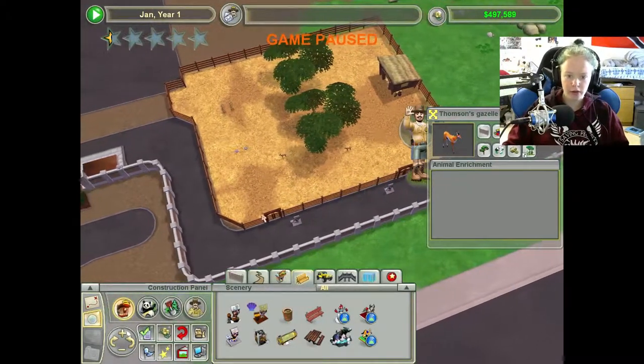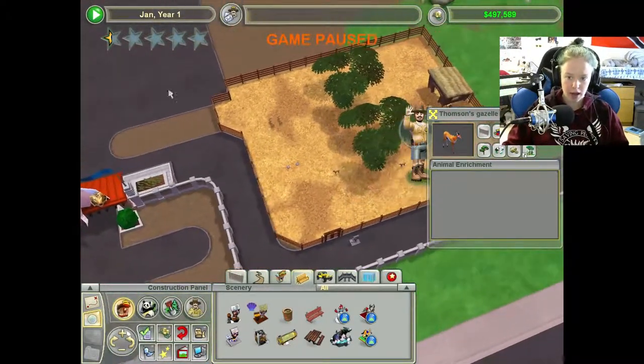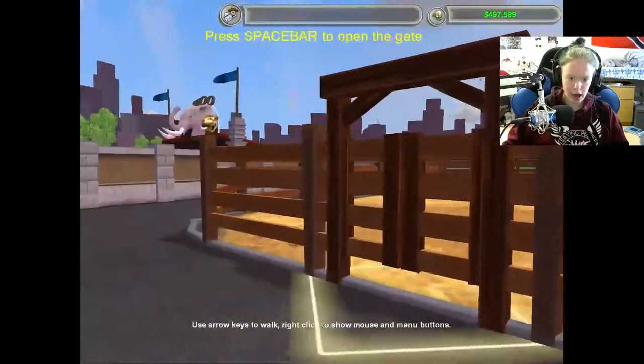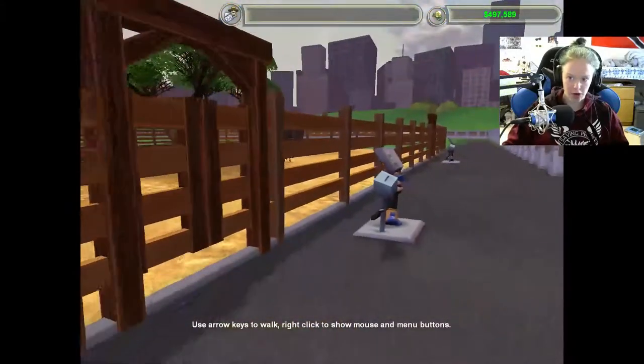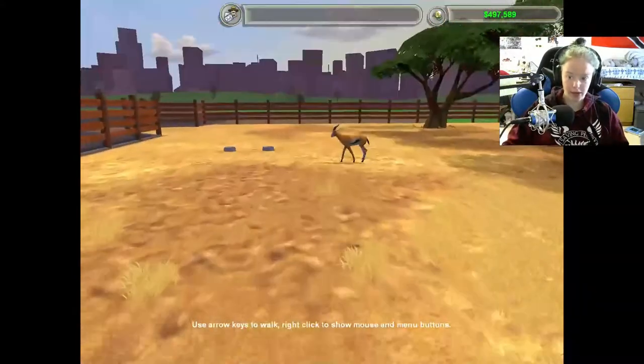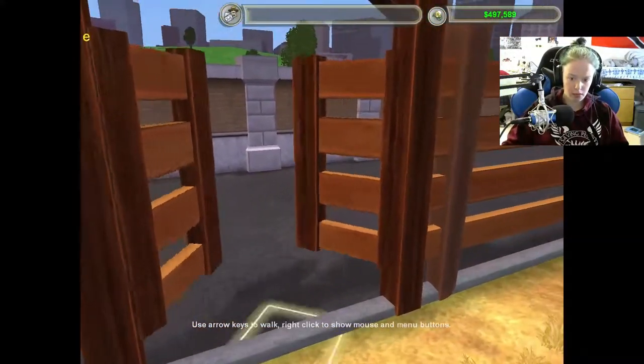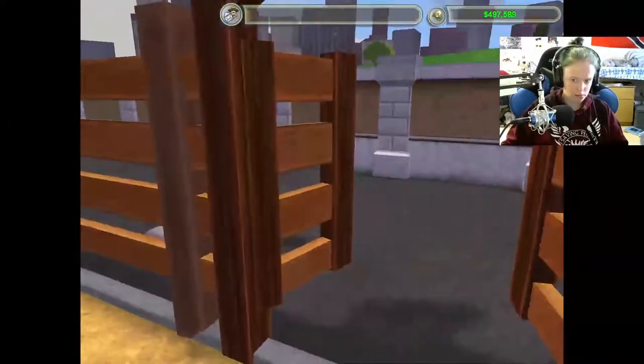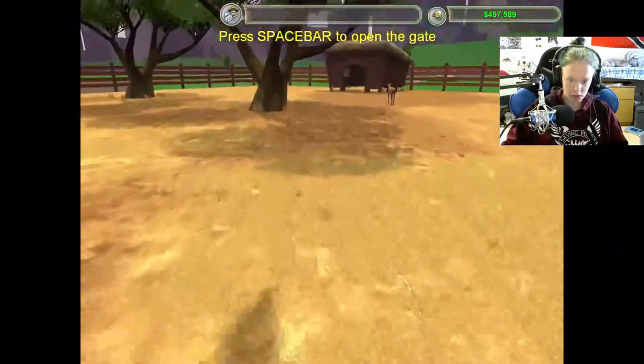So here's our first animal down. Now we're going to play. We're going to come down here, and you can actually go into first person mode, which is something I really like about this game. Close — please close. Thank you. I needed to be in this mode.